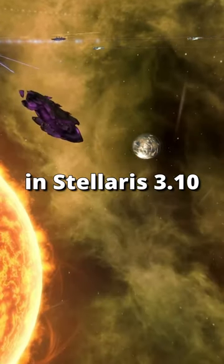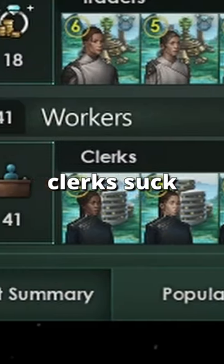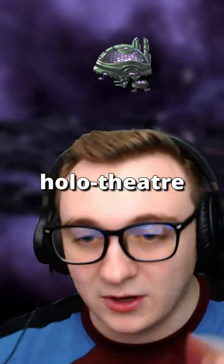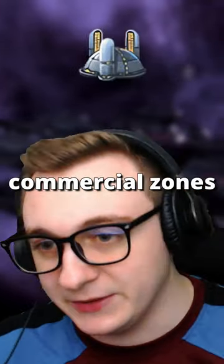Five mistakes you need to avoid in Stellaris 3.10. Clerks suck — everything they can do can be done better. Need amenities? Build a hollow theater. Need trade? Use traders from commercial zones and the building.